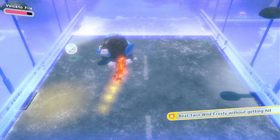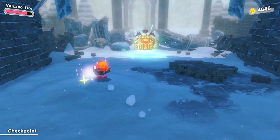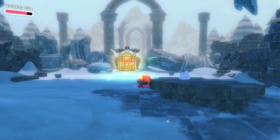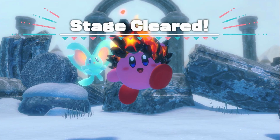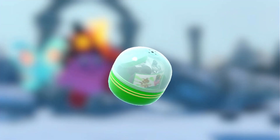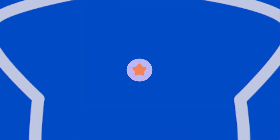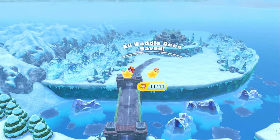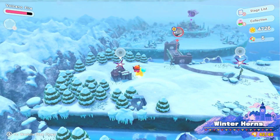Oh my gosh, I actually did it — yes! It totally took like two tries to actually do it. I want to grab this just because I can, let's get out of here. We beat Twin Frosty without getting hit — oh, that was so stressful! We got the race car — all that for a race car! All Waddle Dees saved! When I first did this level it took me like 10 tries because I kept getting hit.